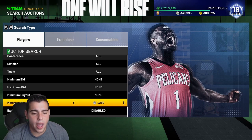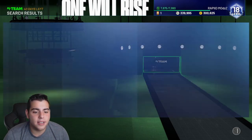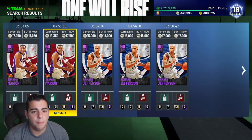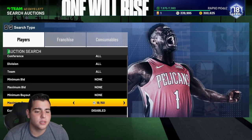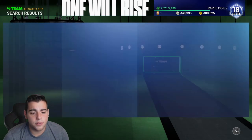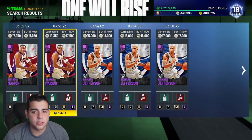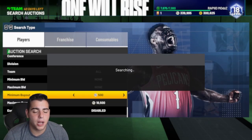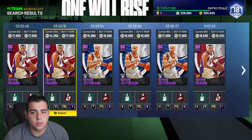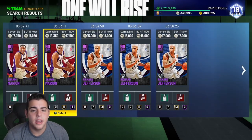Let's get into the snipe filters. We're going to start off with Amethyst and then go to Amethyst 20. Amethysts went up so much — if you listened to me and invested, you're going to make lots of MT. Sean Maree was around 13,000 MT in my earlier video; now they're up to around 18,000 MT. Same with Richard Jefferson. This Amethyst filter might be one of the best filters in the game right now. You could possibly get an NBA 20 player for the low and make hundreds of thousands of MT.